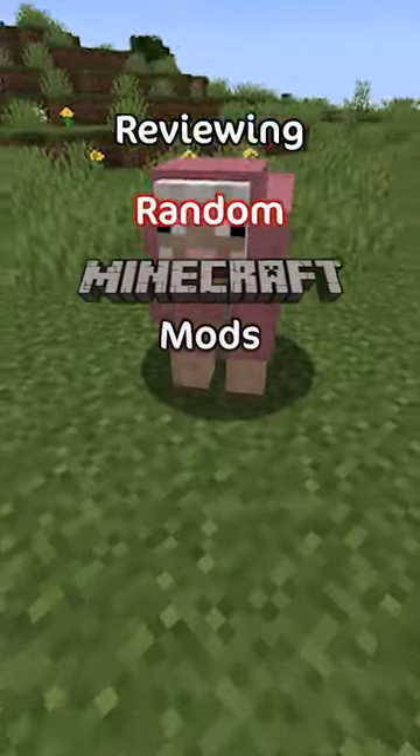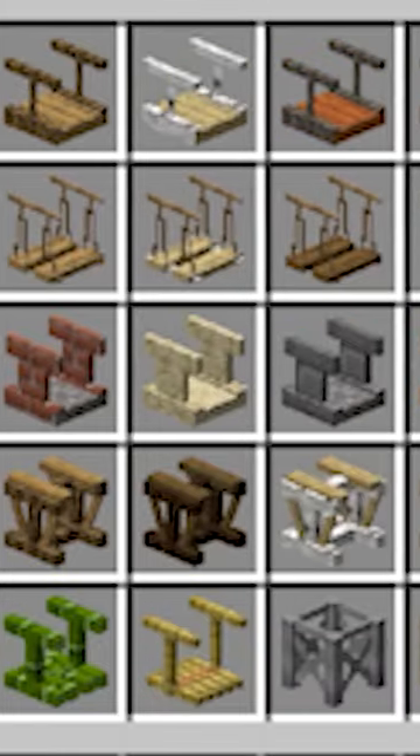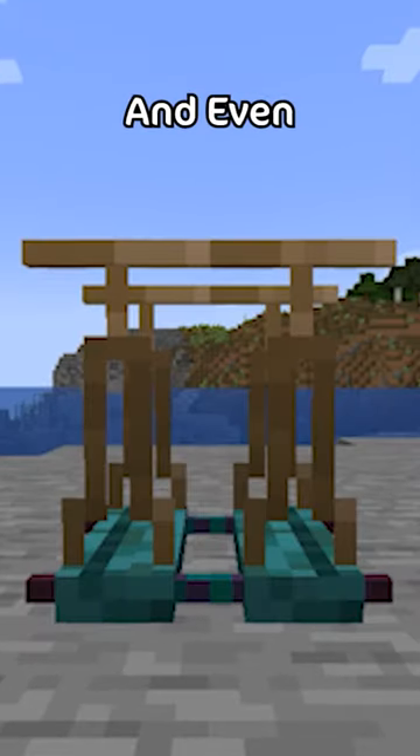Reviewing different Minecraft mods with Gerald. Today is McCaw's Bridges. This mod adds many different kinds of unique bridges, such as rope bridges, fence bridges, and even staircases.